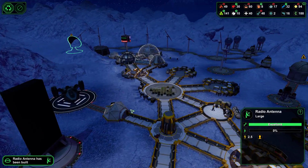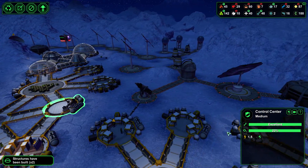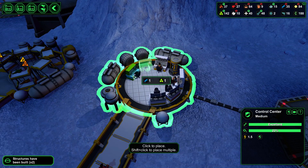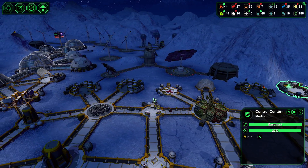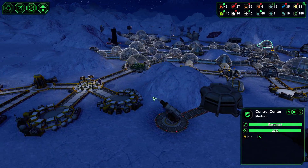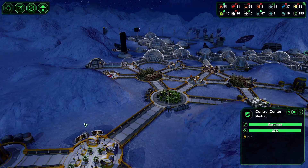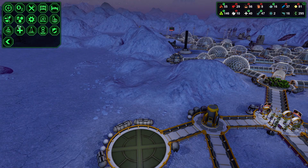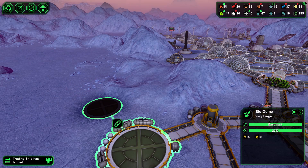Did we get this radio antenna built? We did. So now what I'm going to do is throw in — oh, I can't do it in that one — throw it in this one. We'll throw in a radio antenna, have that get run by somebody. And then from down here I want to go ahead and put in a canteen. I think that will be highly useful.